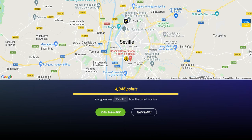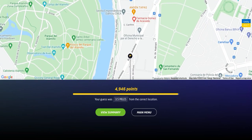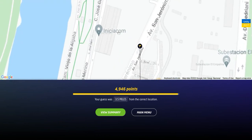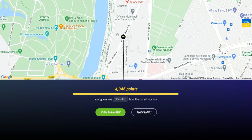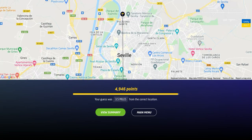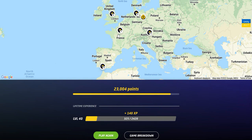That's probably what it was. Let's see — was it a stadium? I don't know what that was. But 4,946 points — I'm pretty happy about that one. We were on Avenue San Geronimo. Seville. 23,004 points total — not too bad. The German round was the one where I got a little caught off. We'll probably do the next game as a no-move, no-pan, no-zoom — maybe two games in one video. Have some fun with it.